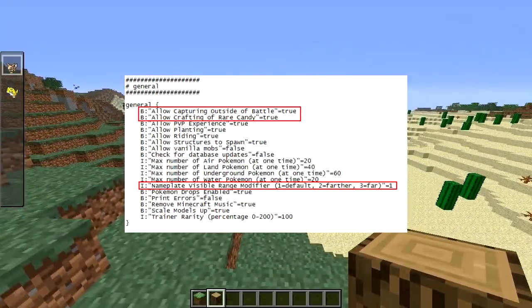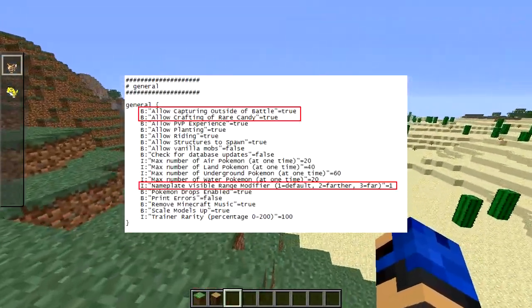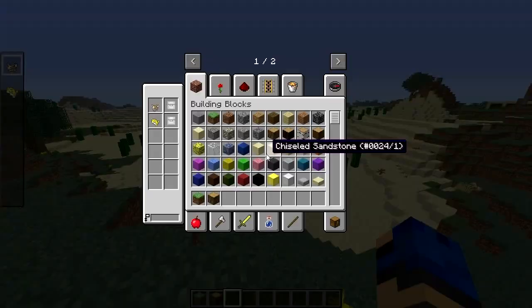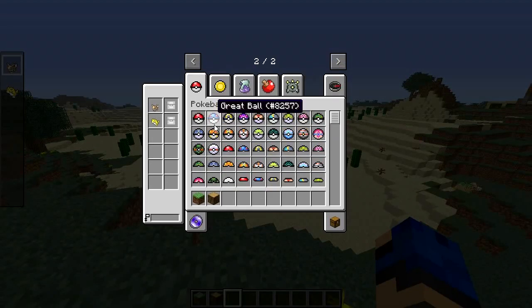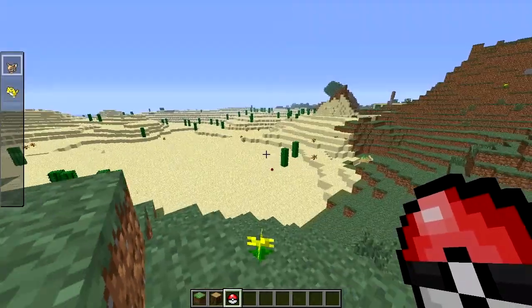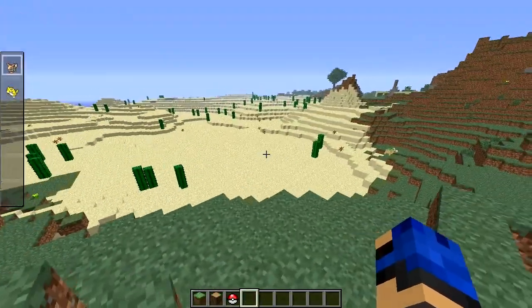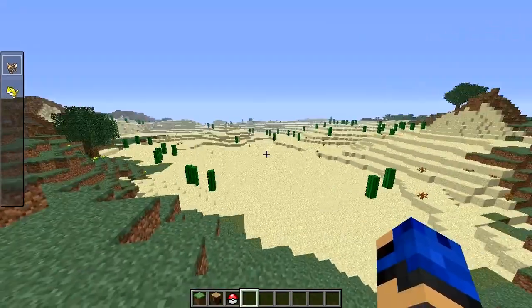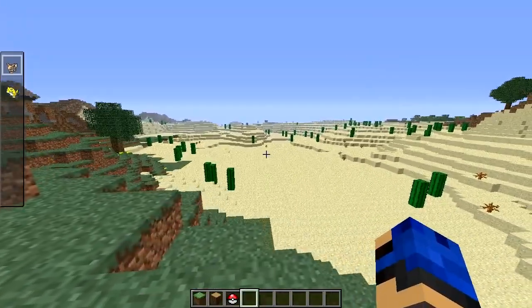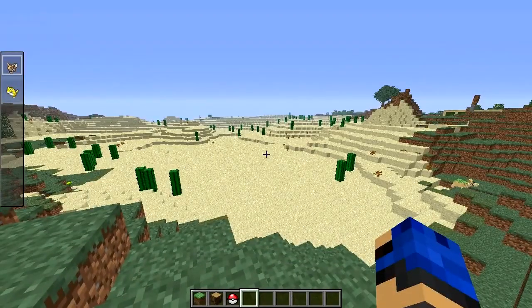The second config option is the ability to disable pokeball throwing from your hotbar. Essentially, right now you can take a pokeball, throw it off your hotbar, and catch something without needing a team strong enough to fight it. You could just sit there with a thousand pokeballs, throw them at a Mewtwo, and eventually catch it even with a level 5 team. There's an option to disable that in case on your server you want a more true-to-the-original-games feel.